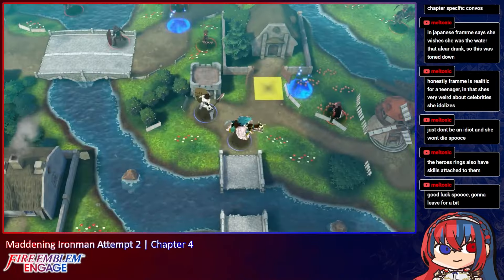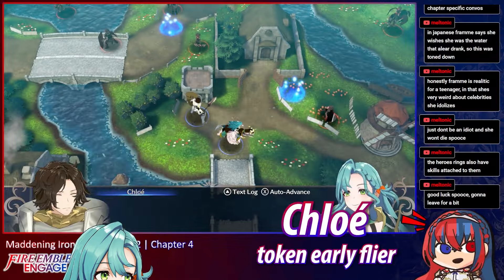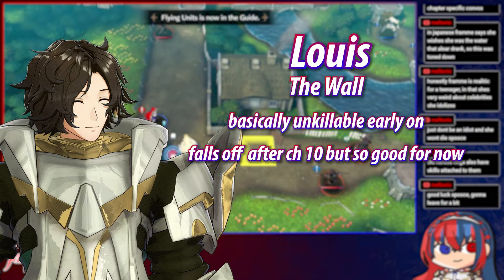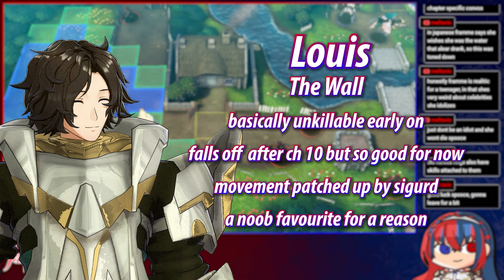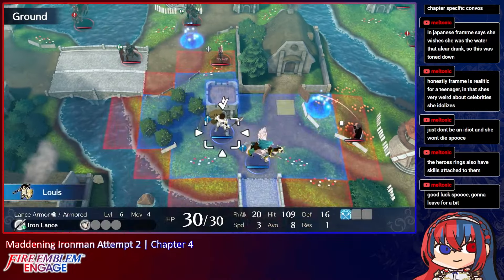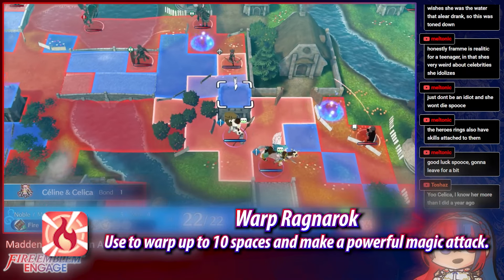Saline comes bundled with her two retainers: Chloe, an early game flyer who is a pretty decent investment candidate, but without that investment she isn't as strong so we might not use her. And of course Louis, Engage's early game god. Now while he will certainly fall off later on, for now he is an unbreakable force of destruction who will most likely carry my ass through these chapters. This map has a tricky start with Chloe and Louis being trapped in the middle where they have to defend themselves from a few attackers from different directions.